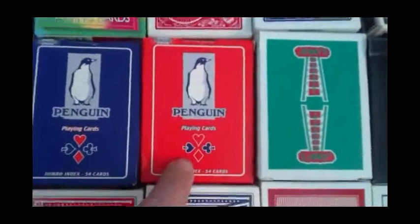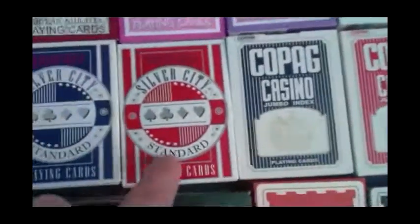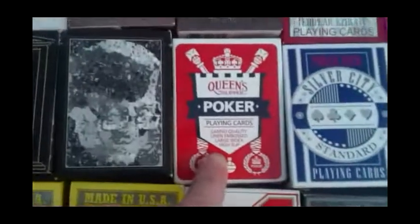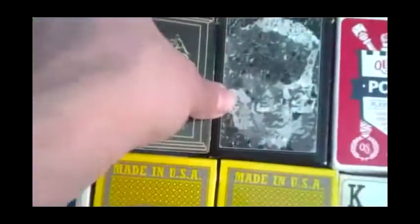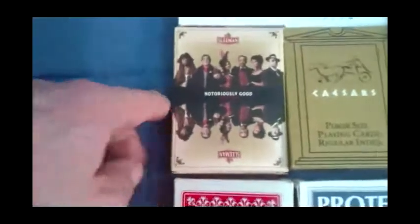Penguin Playing Cards from Copag in red and blue, and Copag Casinos in red and blue. Silver City in red and blue. Queen Slipper Poker Size in red. Caesar's Palace in black and gold — pretty nice. My Sleeman Beer Deck, which I reviewed recently. Grimauld deck of cards from France. Croteo — this is from South Africa.